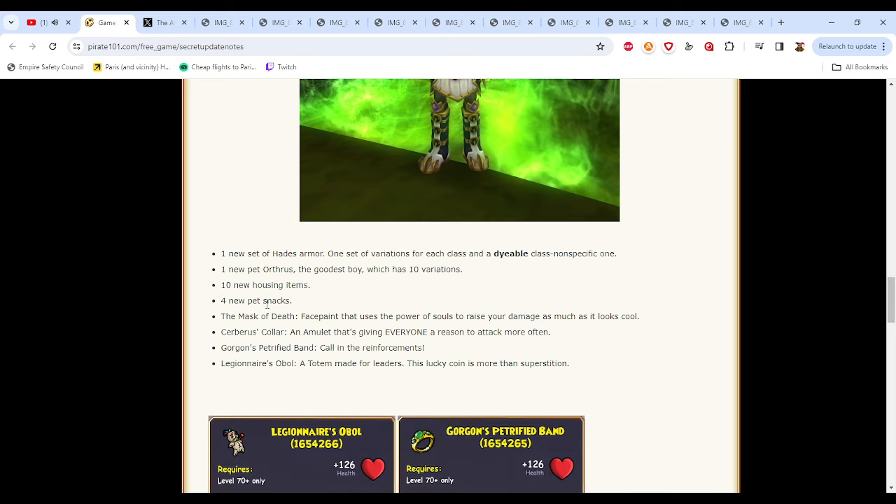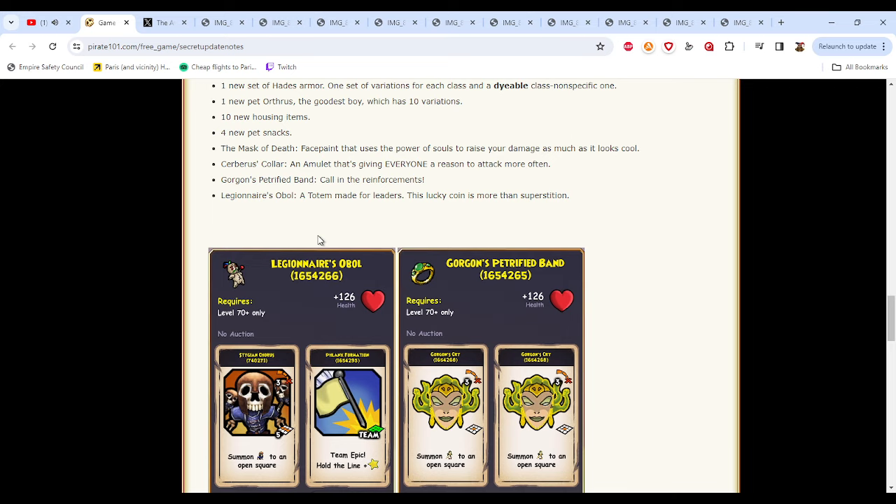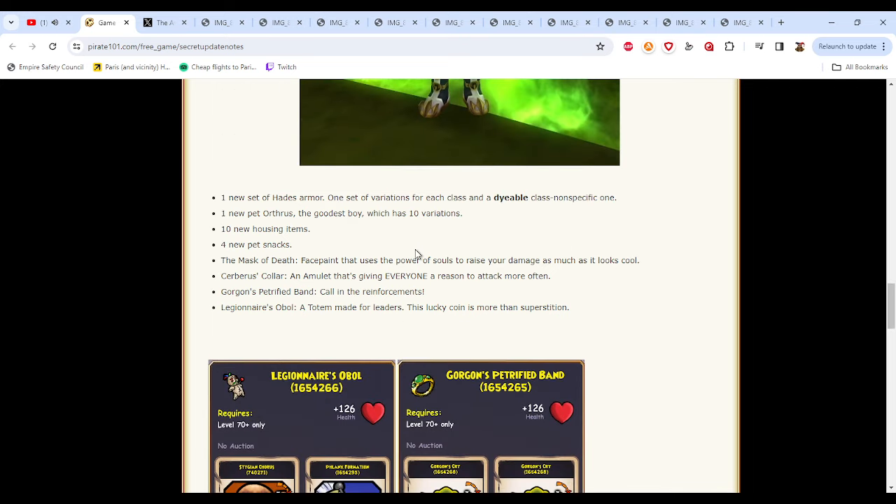There's also a new pet, Orthrus, which has ten variations that will also drop — which is cool. Ten new housing items, four new pet snacks, and a couple of unique gear pieces that are different from the actual gear set. We're going to go over these right now.